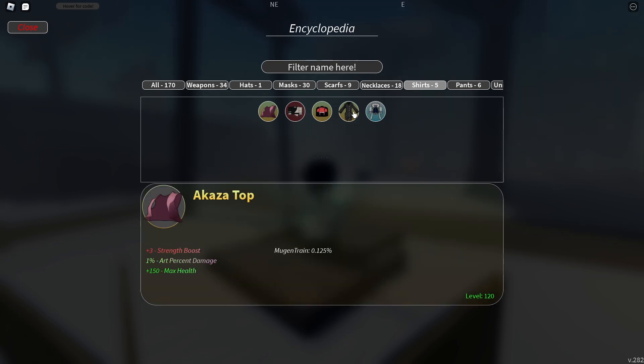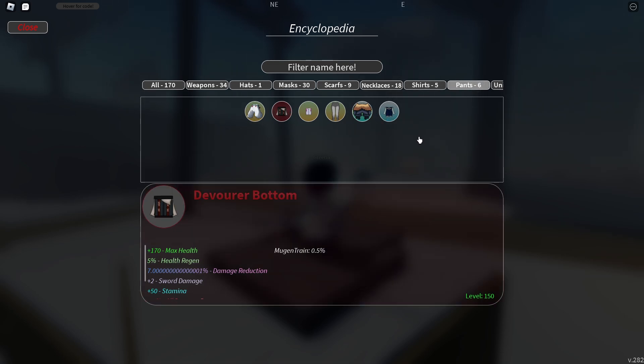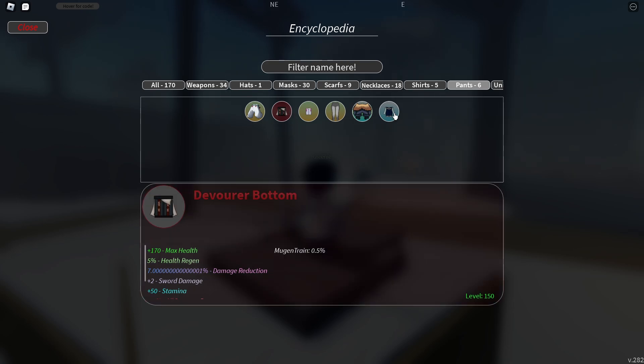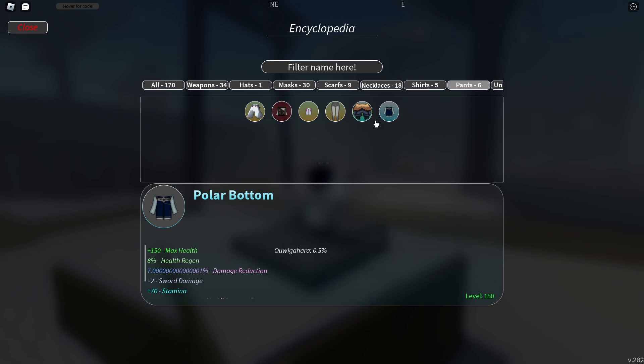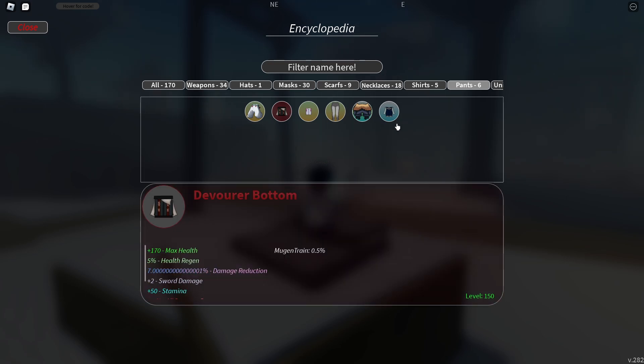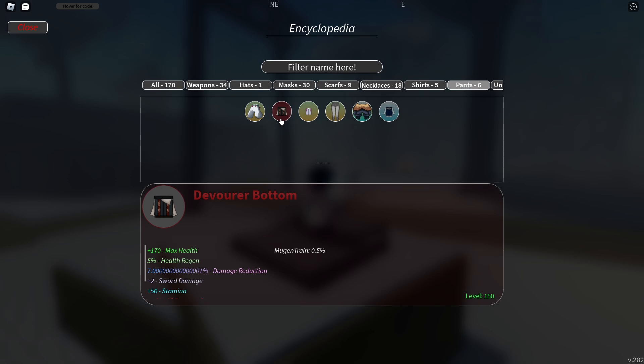The other tops are rare but not as good as these two, so stick with either Polar Top or Devar Top. For pants, same logic applies — go for Devar Bottom or Polar Bottom. Polar has more health while Devar has higher percentages, so it's slightly preference-based. Scan through the stats and pick whichever suits your build best.